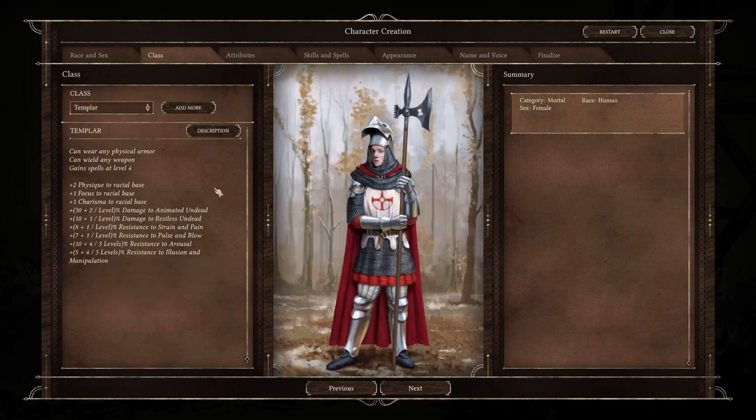Next up is Templar. They can wear any physical armor, wield any weapon, and they gain spells at level four — I haven't played with the Templar yet so I can't tell you what type of spells they gain. They get a plus two to physique which helps them do more damage, and a plus one to focus so they can cast spells while right up front, plus plus one to charisma. You face a lot of undead so the increase to damage against undead is really nice. They also have four different resistance categories on their class, which is actually really really nice and helps them be great tanks.